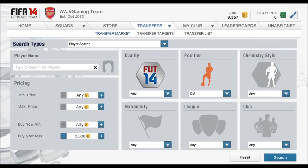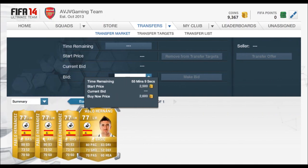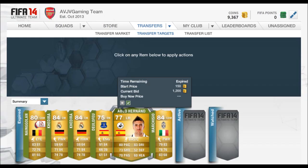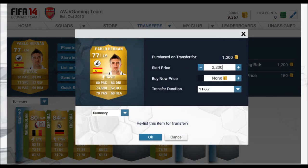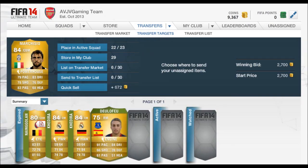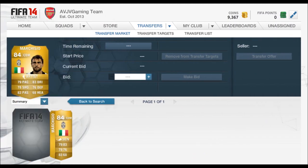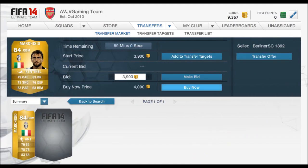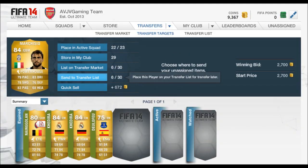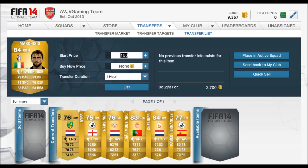We've got Pablo Hernandez — I used to trade him a lot, making almost 2,000 to 3,000 coins off him, but his market price has dropped. If you guys do trade Pablo Hernandez, try keeping his value between 3,000 and 4,000 coins. You'll notice if you keep players' prices higher in the market, you can actually make so many more coins, and people will start listing those players at that same price, giving you a much bigger profit margin.